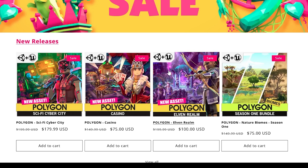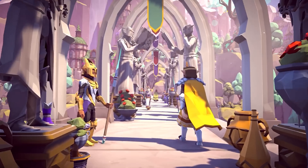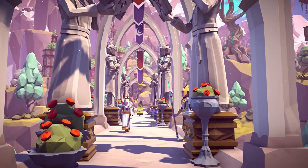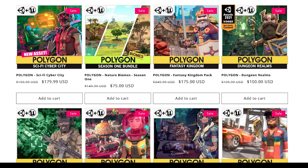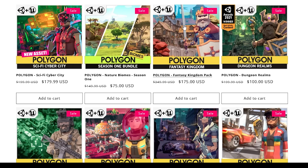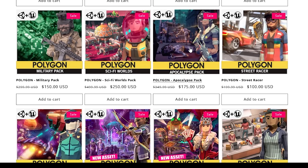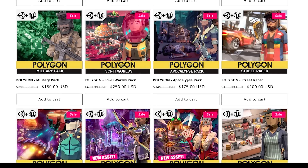Another recent one that I also think is at 50% off for the first time is the Elven Realms pack — a really excellent, huge pack that is perfect for making something medieval fantasy, maybe something inspired by Lord of the Rings. For the standard packs, like the Fantasy Kingdom, I'm a huge fan of this one — I love medieval stuff. For something more modern you have the Apocalypse pack, or perhaps the Shops pack.